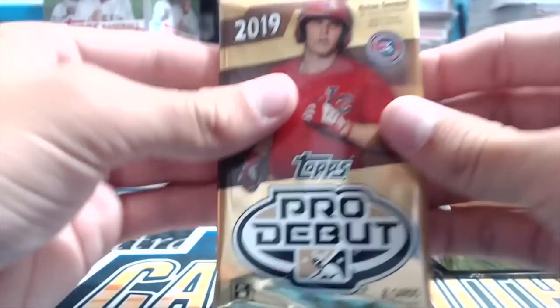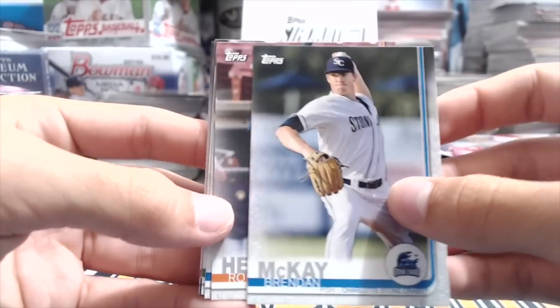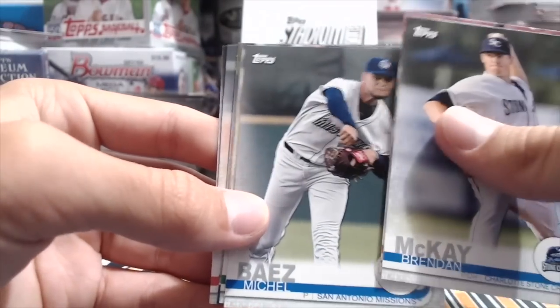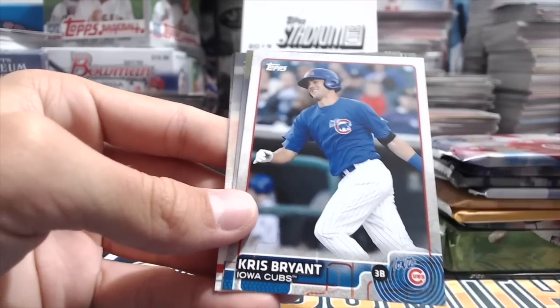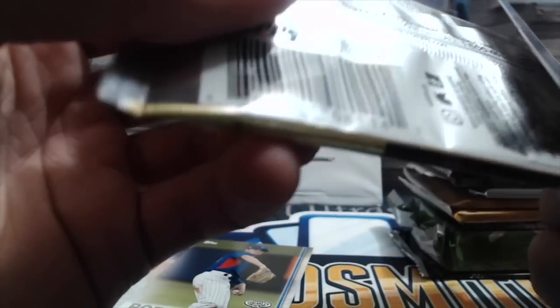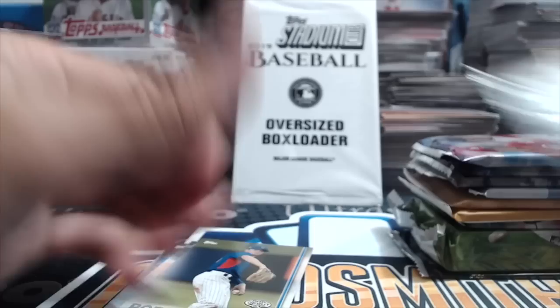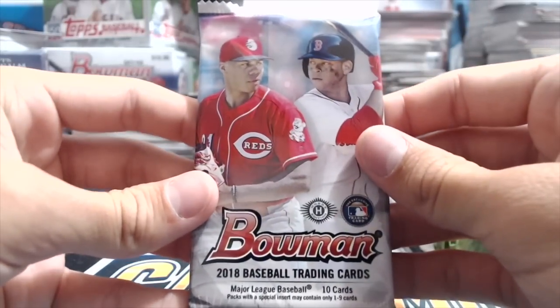Next up, 2019 Pro Debut — this stuff is always fun. You can actually get some really good autograph names out of this. Brian McKay just got called up, pitched a super good game — six innings shutout, 0.0 ERA. Mackenzie Gore. What is this? Chris Bryant Iowa Cubs — I think they have throwback somethings in here, PD10 — those gotta be kind of rare inserts. Future Cornerstones — I'll look at the odds after.